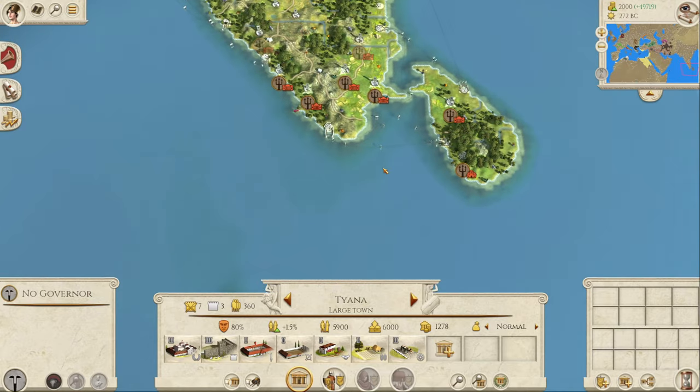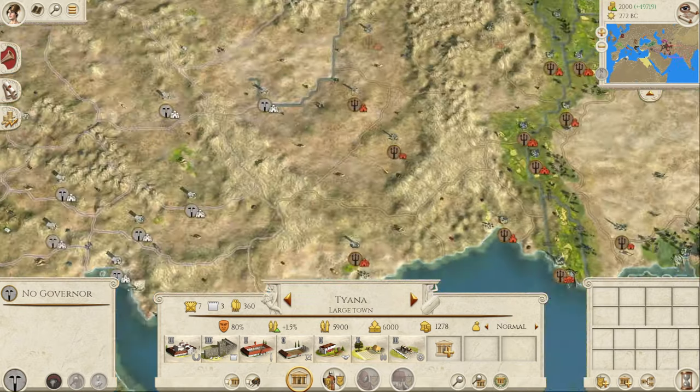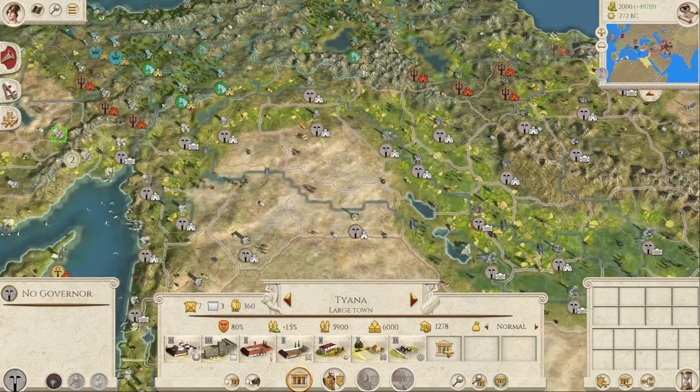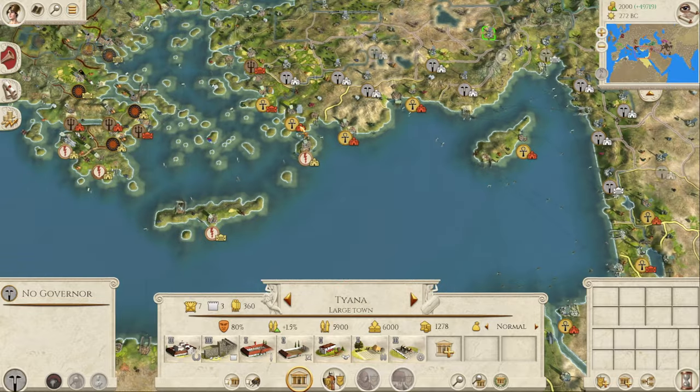This mod basically takes the Rome Total War map, injects it with steroids, then gives it EPO, then gives it a blood transfusion, then slaps it in the face with some ammonium salts and says go and lift that bar. It is huge, guys! 630 regions in this map.